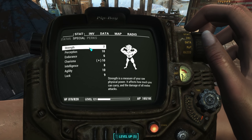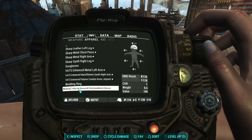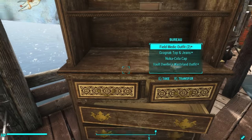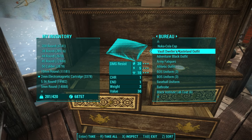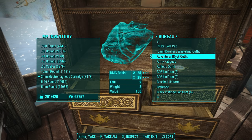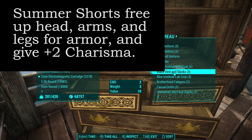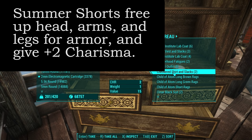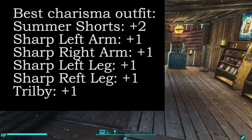There are certain pieces of clothing that give you charisma. One is the black rim glasses — gives you one charisma, so it's up to 10. The next is the trilby hat, which gives you one charisma. There are also a variety of different outfits in the game. The army fatigues give you one strength and one agility. The bathrobe gives you two charisma. The checkered shirt and slacks also give you two charisma.